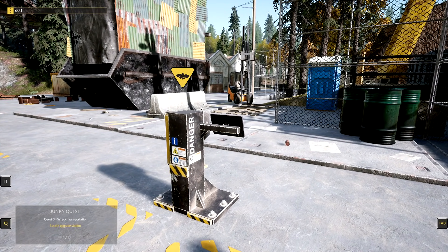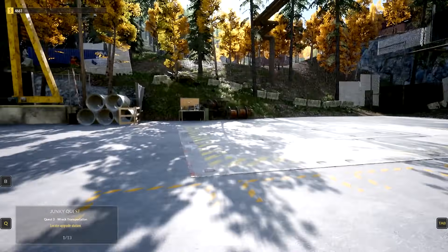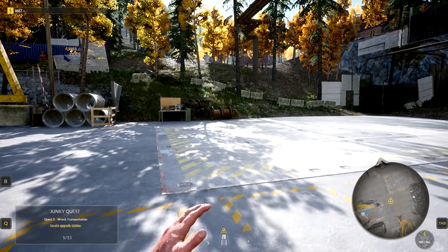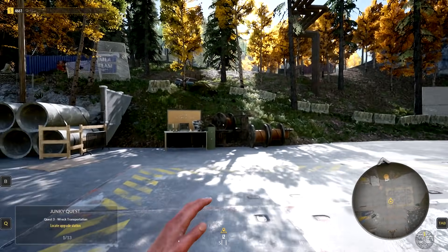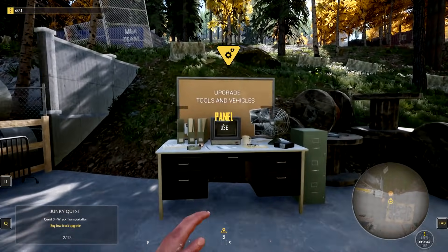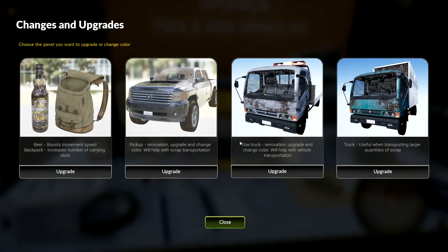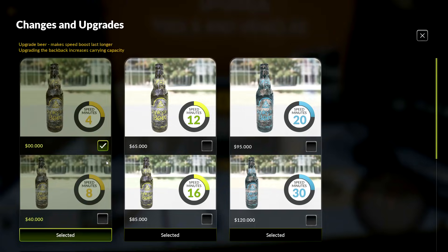Let's open up the map. There's the upgrade station right here, just outside like this. This is safe and nice. Beer boost movement and speed. Backpack increases number of carrying slots. We're definitely going to want more slots. That's very, very expensive.